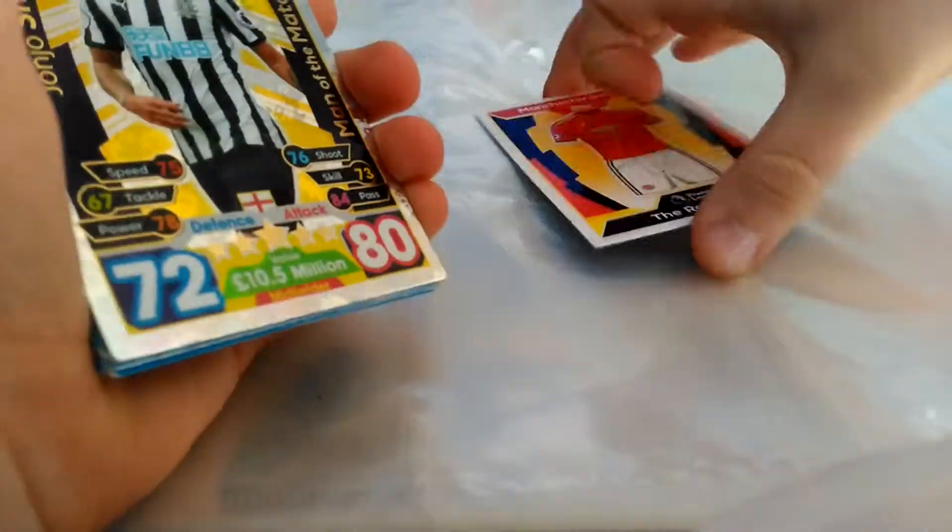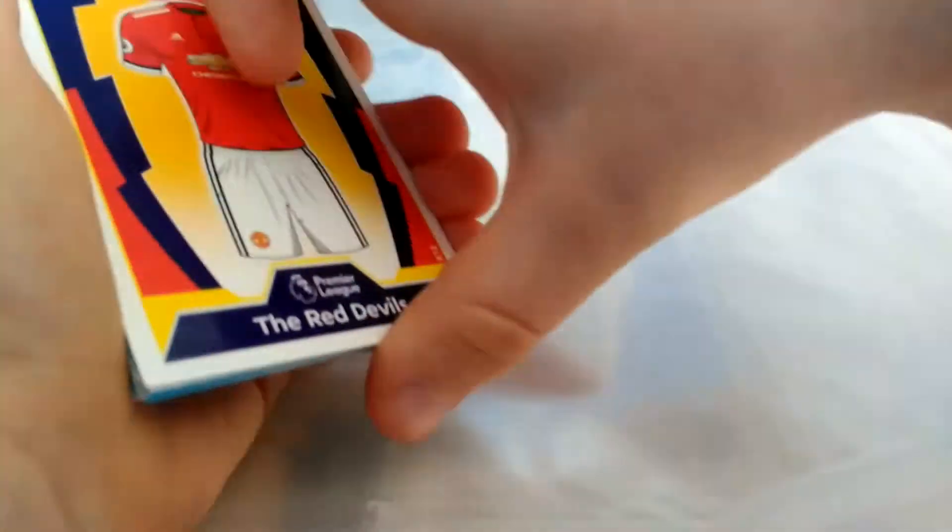There are 10 cards in the pack including the kit, and you can get a bronze, silver, or gold. It does say you get a gold, but it was a rip-off — we got a silver. Silver is okay, but that was a really bad rip-off by Topps.